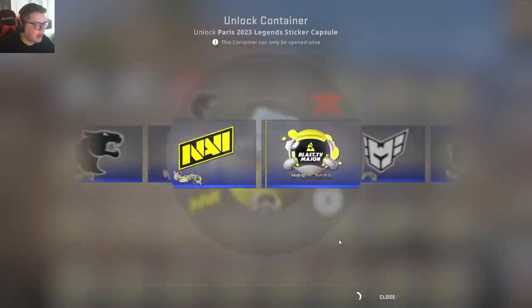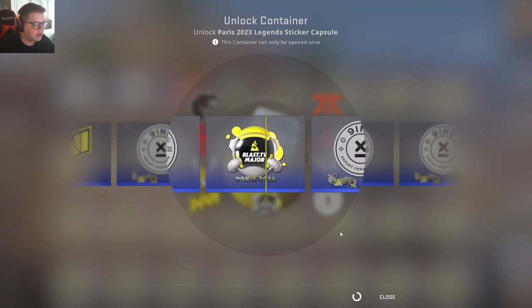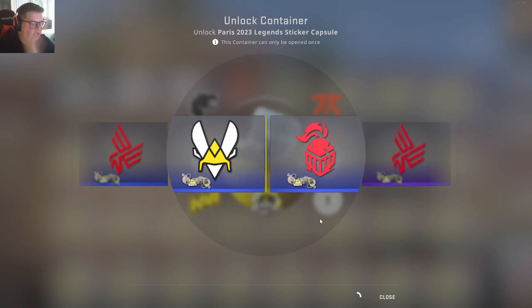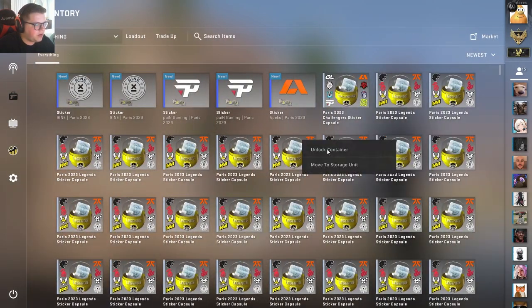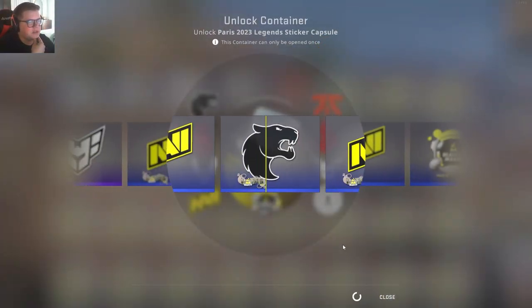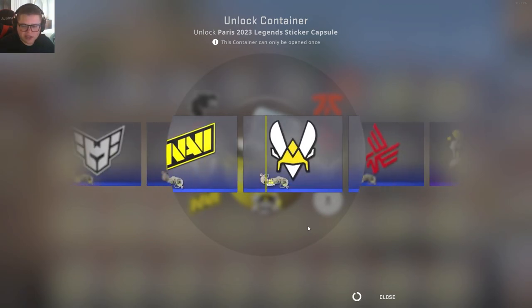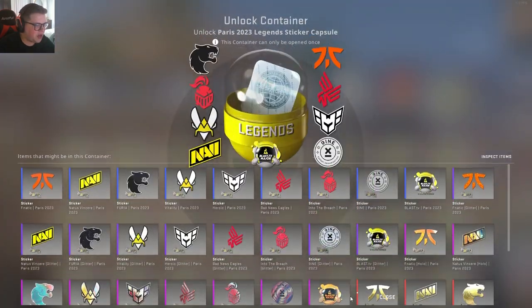If you guys are wondering what I bought, I bought a little bit of everything. I bought a total of a little over 300 capsules and pretty much evenly distributed over all the capsule types - a bunch of the team stickers, a bunch of the autographs from every single selection. I'm not really the type to invest in the capsules themselves. I just like to open the stickers and let the stickers have their value. I just can't help myself from opening them.